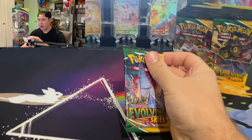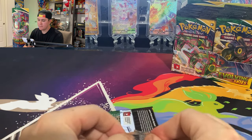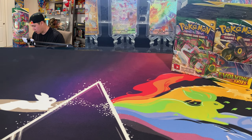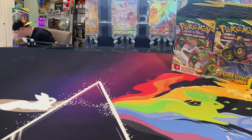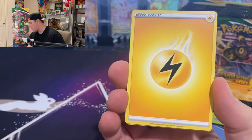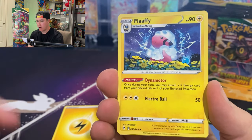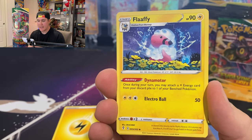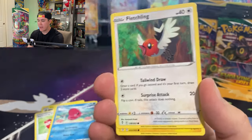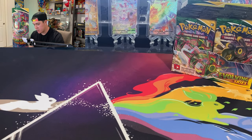We're continuing our hypothesis about getting hits within the first four to six packs. The first pack actually didn't have a code card in it, which is pretty weird — not sure if that's a good or bad sign. Our hypothesis is that if you get a nice hit within the first four to six packs, it's going to be a good box.